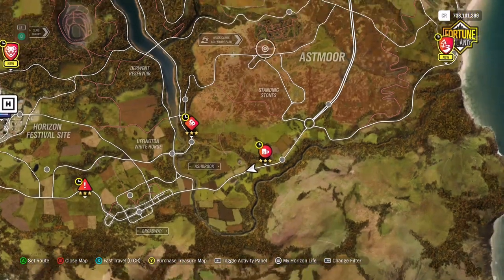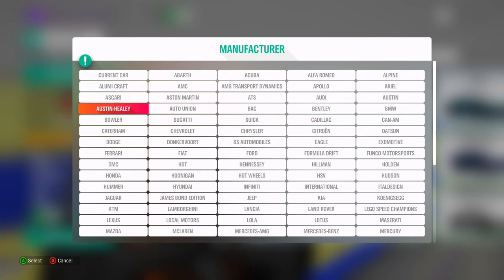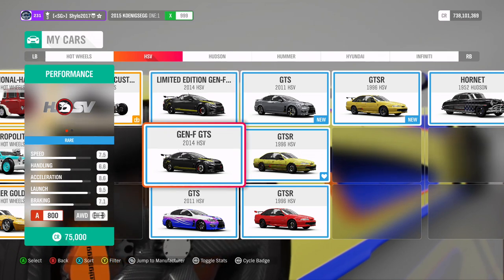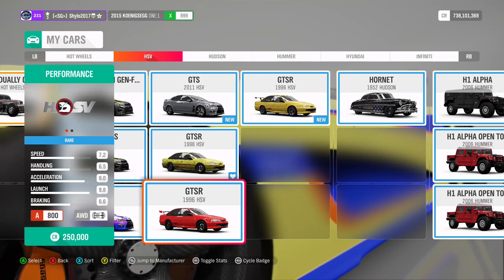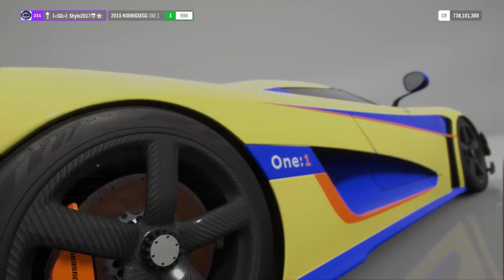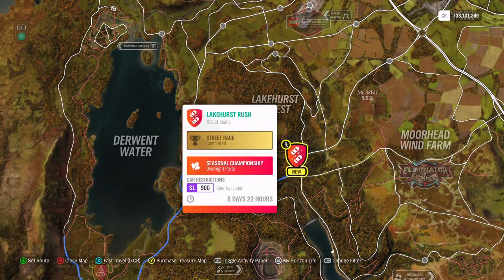For Dirt Racing, Down Under, you need A-class Australian cars — in other words Holdens or HSVs. The 2014 HSV Gen F GTS is very grippy and fast — I updated that tune only a couple of months ago so it's even better now. The HSV GTSR is on rally suspension so it's perfect for dirt racing and has tons of horsepower. I highly recommend you take one of these two. I haven't really got any Holdens tuned, so that's why I stuck with the HSVs.